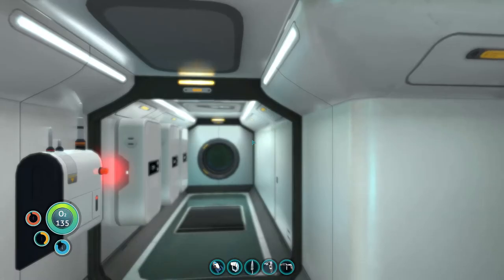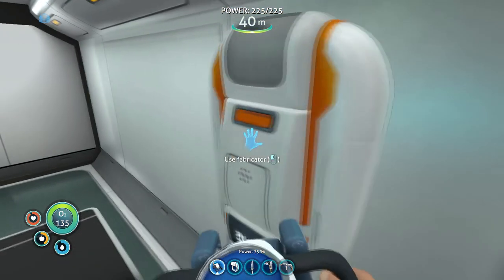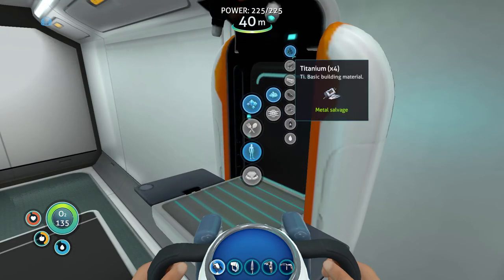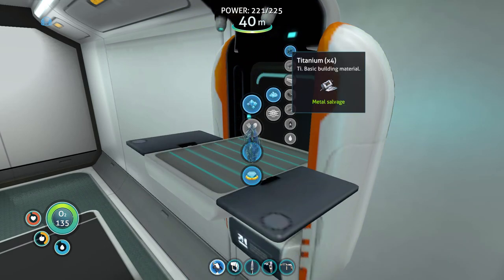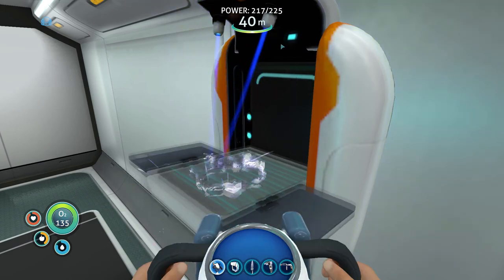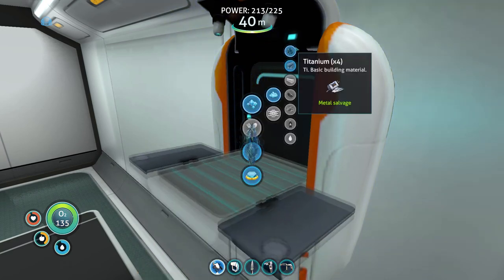Now I want to go and check resources. I have some metal salvage — let's break that down into titanium, because that's like building materials for literally about 70% of everything in the game. Space building materials.